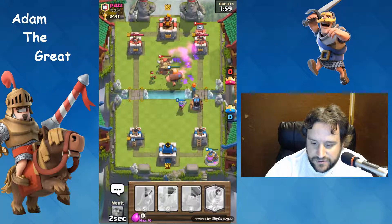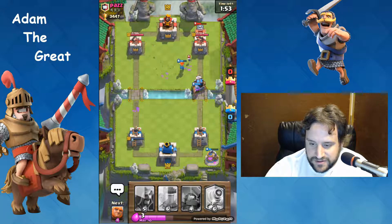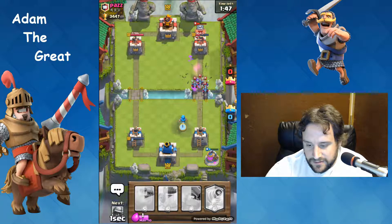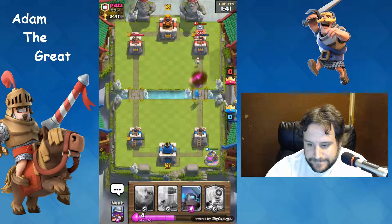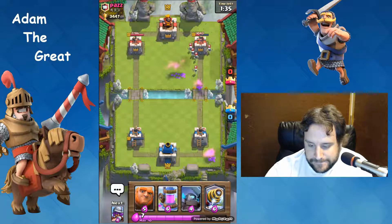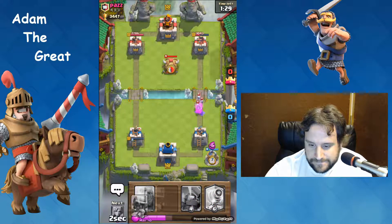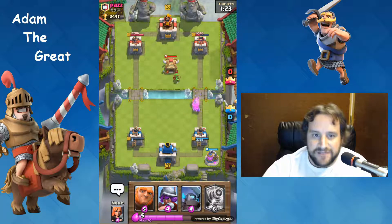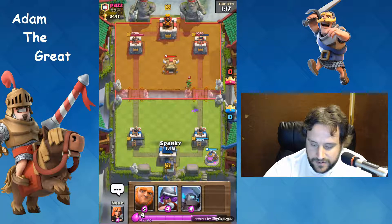You know what, we're gonna zap that cause it's annoying. He's gotta be running low on elixir here. All right, we're gonna put him down there - we're already gonna lose that other tower. Now he's scared. He can just get me with a zap on that other tower so I have to take out that top right tower. Now he's really scared. All right, we got Sparky going again.